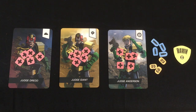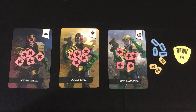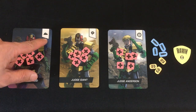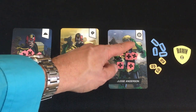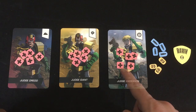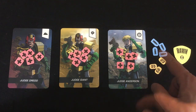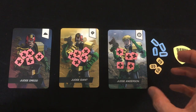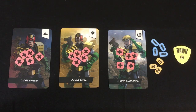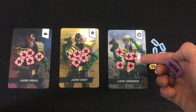You begin the game by setting out your three Judges: Dredd, Giant, and Anderson, each of which has a specialty. Dredd is good at pathfinding and survival, Giant is good at diplomacy, and Anderson has psychic abilities. Each Judge starts with five health tokens; if they lose them all, they're dead. You also get four ammo tokens and three food tokens as a communal supply. The game progresses through a series of Dawn and Dusk rounds, beginning with Dawn.